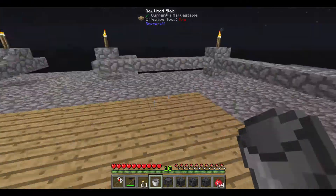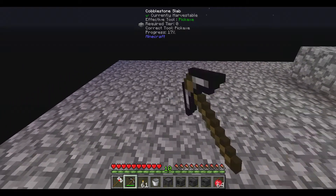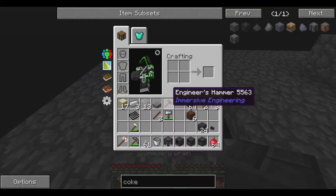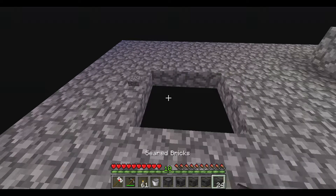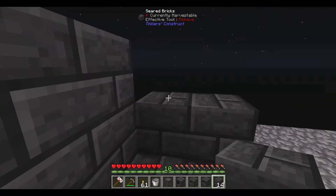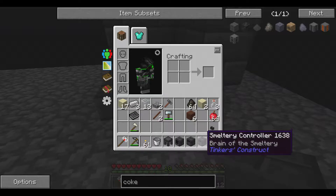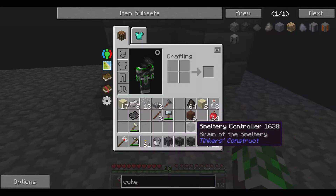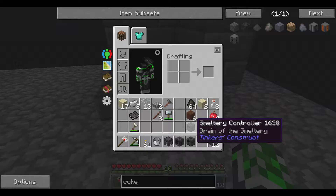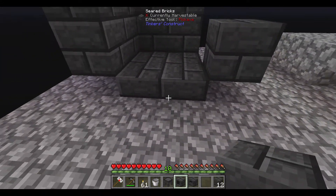Whoa, I just about ran off the edge — cat's distracting me. We get a trophy for getting the bucket too. Haven't checked this thing out — it gives us water. Let's put a small two-by-two smeltery in for now and expand it later. We need the brick — boom boom boom boom boom. I'll put the lava tank over here. Oh, I built two smeltery controllers — how many of you facepalmed on that one? I know I'm facepalming right now.